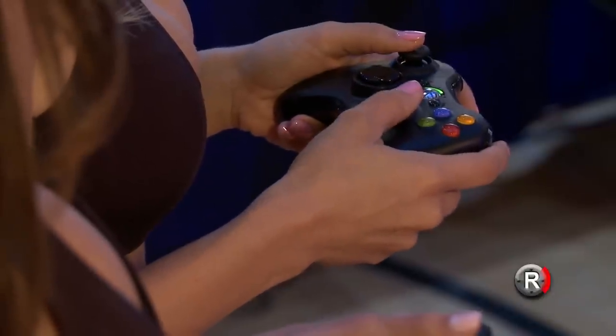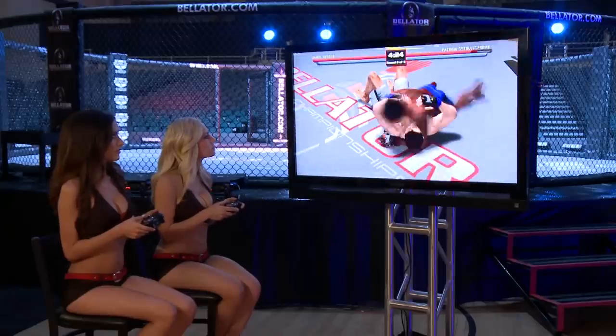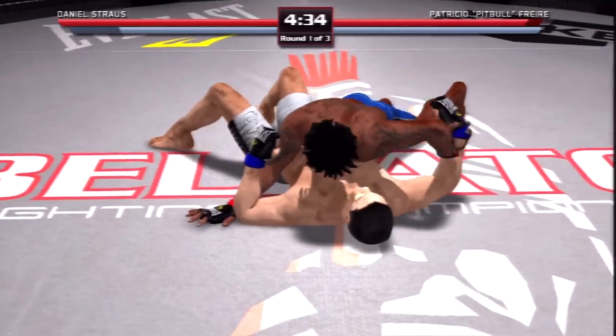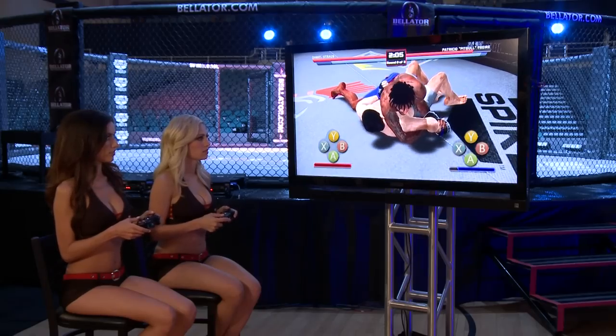First, Jade will take Mercedes down by hitting the right stick right to grapple. Once they're in a standing hold, Jade can hit down on the right stick to get into the side mount top position. Hitting down again on the right stick from side mount will get Jade perfectly into position to execute the Kimura, where she can button mash to crank Mercedes' arm back until she submits.